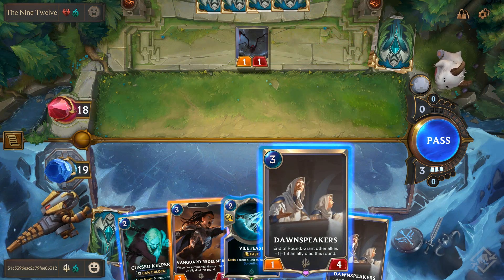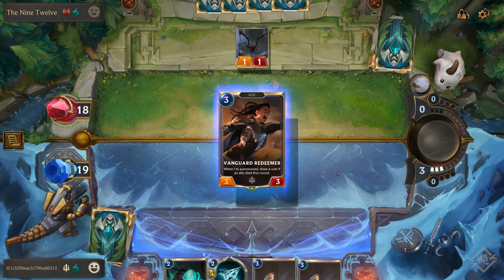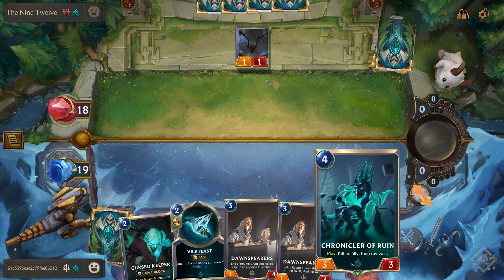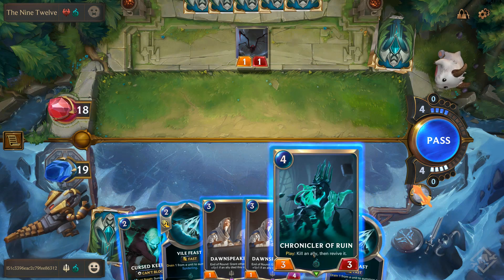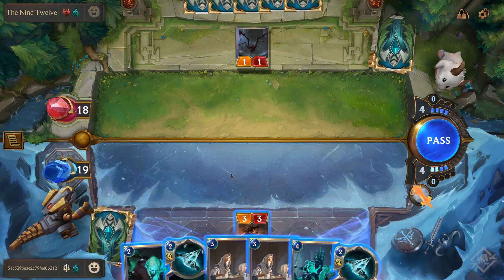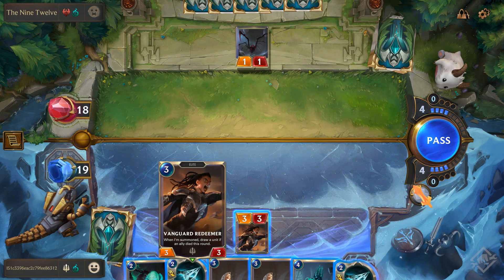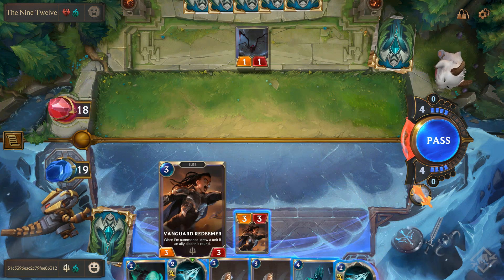Now I have no other allies out here, so Dawn Speakers doesn't make sense yet, but I can drop Vanguard Redeemer and draw a unit since allies died. Chronicler of Ruin will be good though. I don't have any spell mana so I've got just four mana. I think I'll put out Cursed Keeper — he can't block, but gives the Escaped Abomination when he leaves the field. Then I'll set up for next turn to drop Chronicler of Ruin.